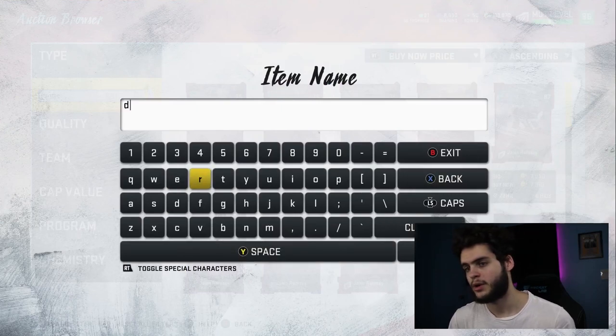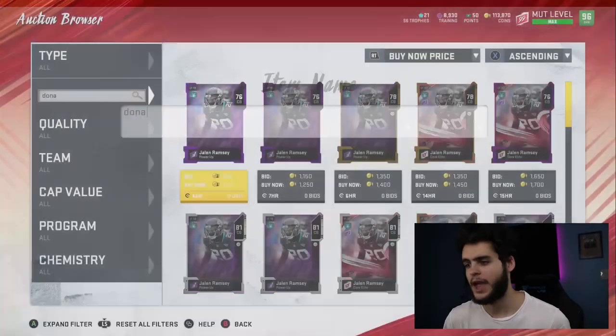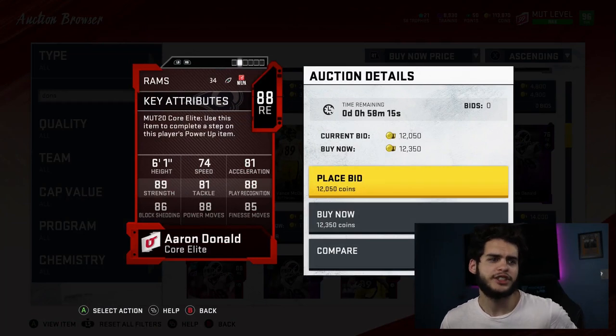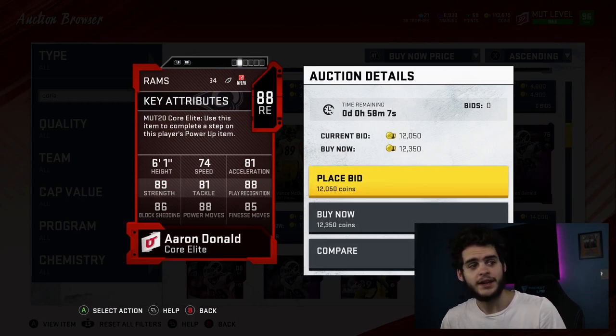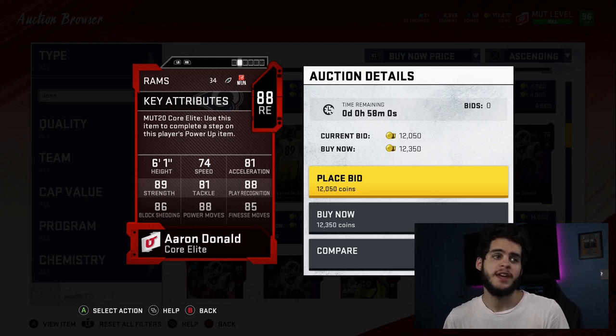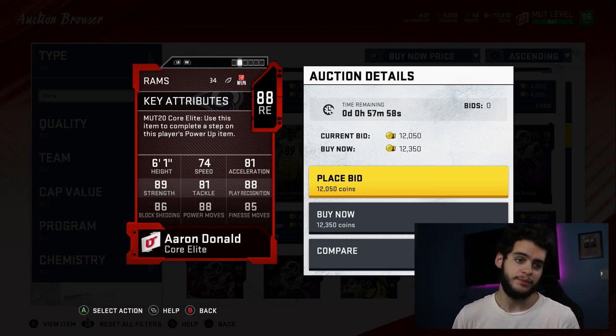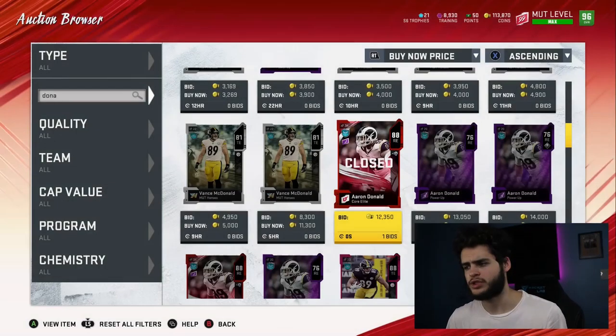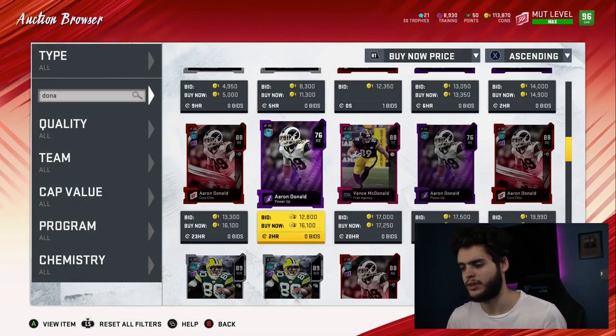Coming in at number one — always the best player defensively when we start the game — Aaron Donald. This 88 overall card is going to be phenomenal next year. He's the ultimate combo: 74 speed, 81 acceleration, 89 strength, 81 tackle, 88 play rec, 86 block shed, 88 power move, 85 finesse move. You put Pass Rusher on him and he's above the 90 threshold on power move. He's great at stopping the run, great recognition, great strength — gonna dominate most tackles since most people won't have 88-89 tackle players out yet. Aaron Donald is going to be great.